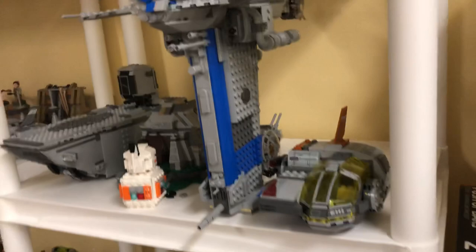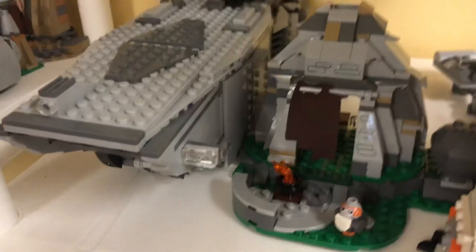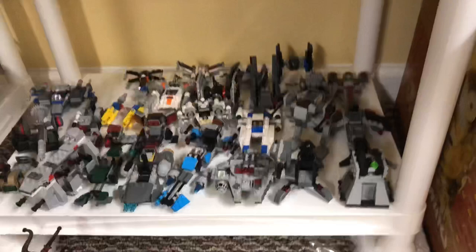We've got the Resistance Transport, my custom BB-8 Brickhead — you can check that out on my channel — Luke's hut with the Porg over there, and my modded First Order Transport which you can also check out on my channel with all the troops inside. Really proud of that one. Then we've got a bunch of mini builds and micro fighters that I'll probably put away someday — not all of them are that impressive. A lot came from battle packs where I really just wanted the figures.